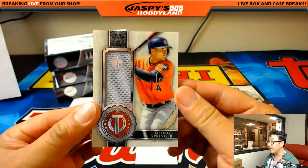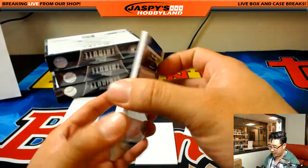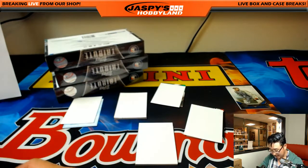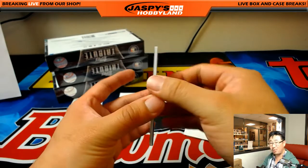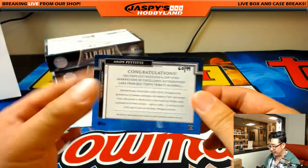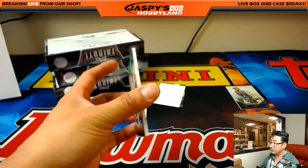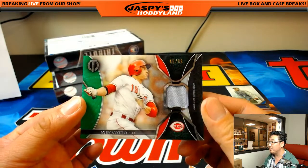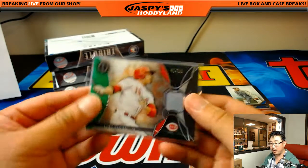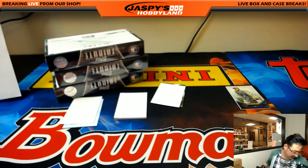We're going to start off with George Springer, out of 199 — that is JC457351. Just go to mlb.com/authentication, punch in those numbers, and you should be able to see exactly what day that jersey swatch came from. Nice Andy Pettit — love these shadowbox autographs, 60 out of 99. Nice one for the Bronx Bombers, Michael Van Wye. And 45 out of 99, Joey Votto with the away grays. I love those hologram stickers — that shows you exactly where the jersey came from.